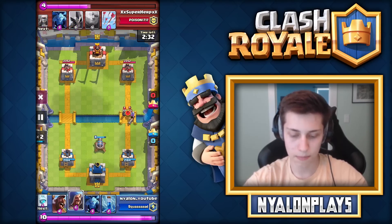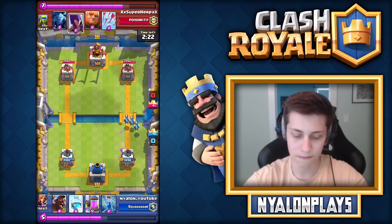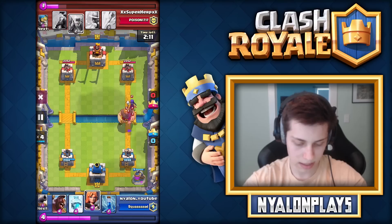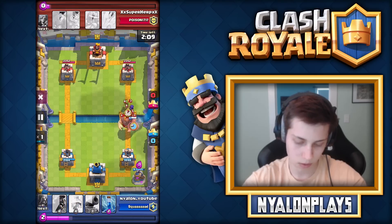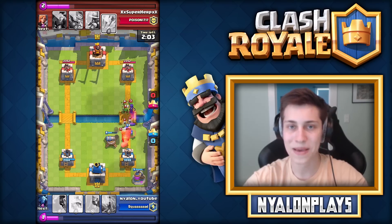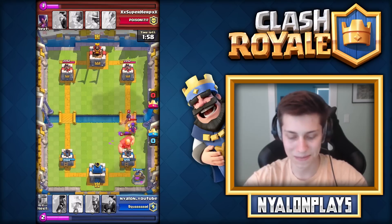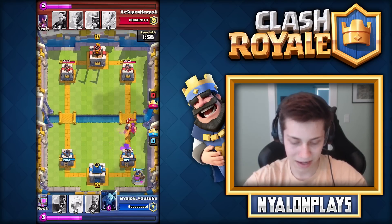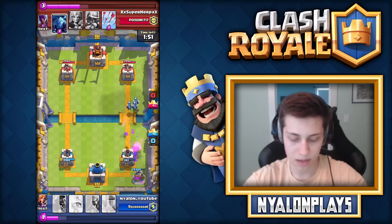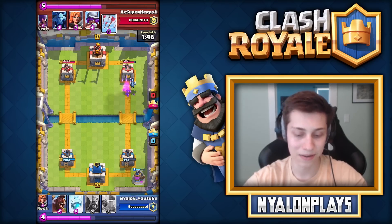He drops his Musketeers, the Bomber, and a Valkyrie. I don't really do well against this push at all - he's pushing in there and getting a few hits on the tower. My minions go over there, but of course he places the Witch and I get no hits. This is the push I really screw up on because my Valkyrie targets the Giant and doesn't end up hitting any of the Spear Goblins or the Witch, so they go in and do a number to my tower. My tower is down to 241, but the funny thing is it doesn't end up going down.